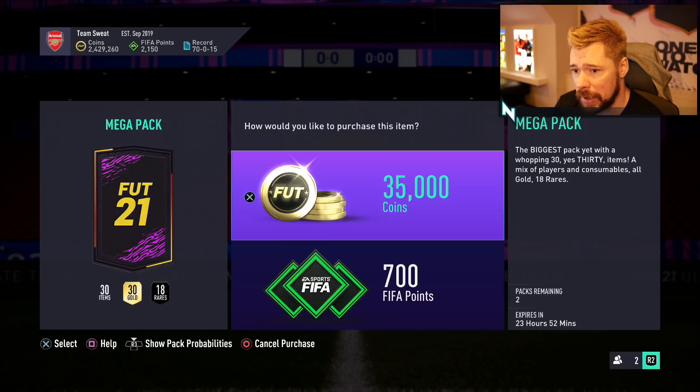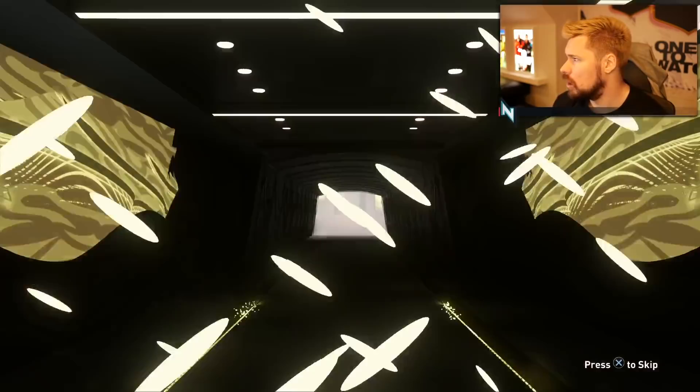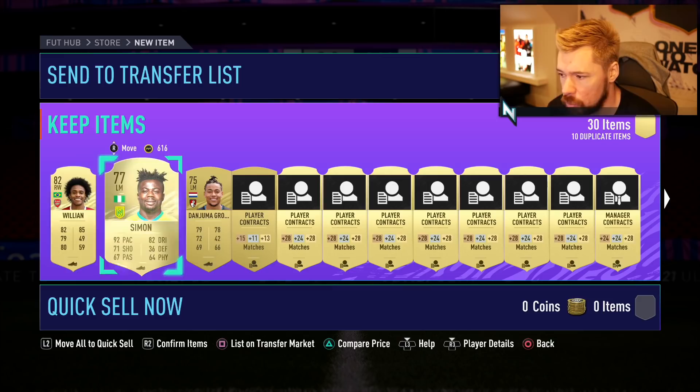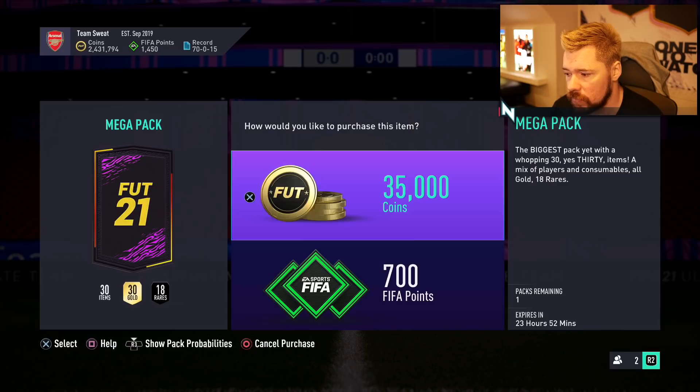There are some promo packs - jumbo premium gold packs, a couple of mega packs. EA have gone all out. I love this little animation. No walk out, no board. Willian - that's nice! My Sky's been off all afternoon and just came back on - England one, Belgium one, kicked off five minutes ago. We get Simon and Willian in there - not terrible. Love the chem style!